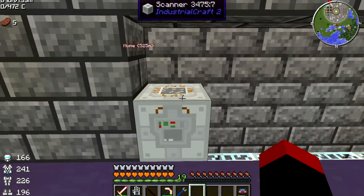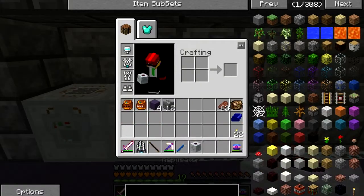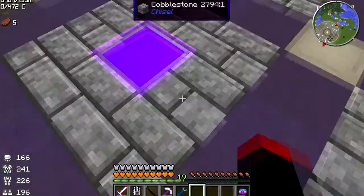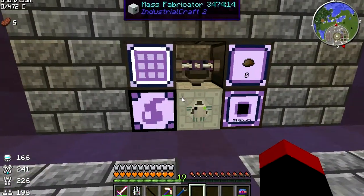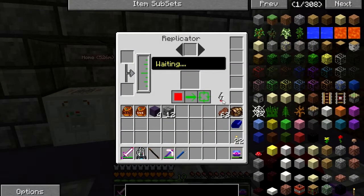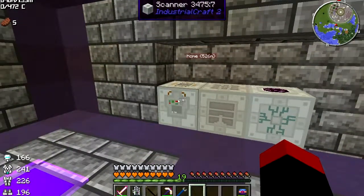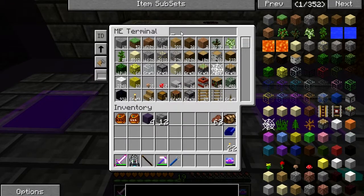The scanner can go there, the pattern storage can go there, and the replicator can go there. It'll start filling up with power. It may seem as if it's not filling up — don't worry, it has a metric book-load of power. I'm going to turn off the view so we can try and see it filling up. These machines can basically store a lot of EU.